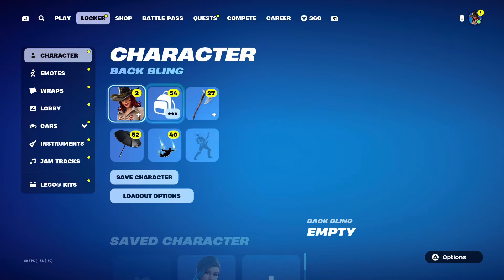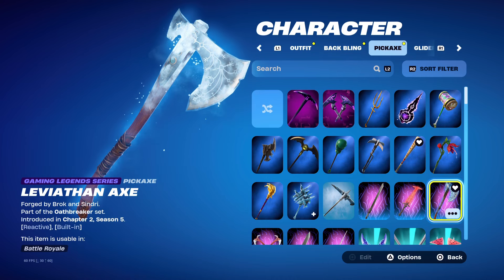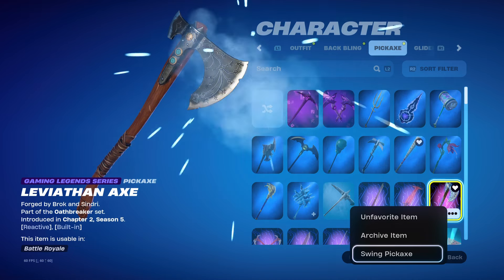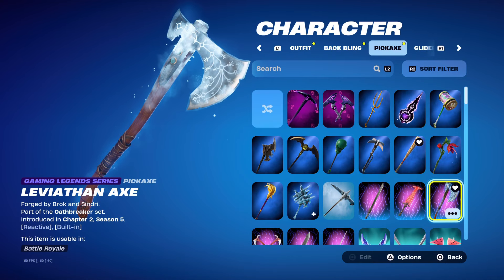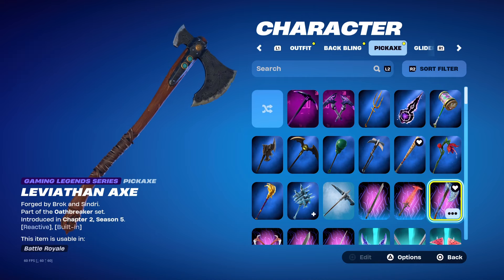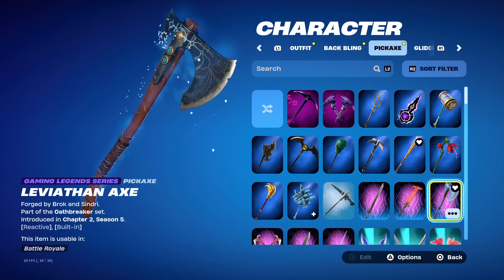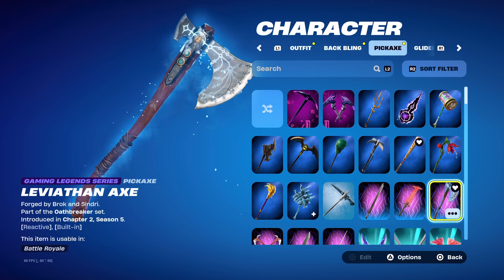Let's just get straight into it. This is what the Leviathan Axe looks like — it was introduced back in Chapter 2 Season 5. It does cost 1,000 V-Bucks to purchase, and it is probably one of the most popular pickaxes in Fortnite, along with maybe Harley Hitter. It hasn't been seen for quite a while, and many people have been wondering when it'll return.